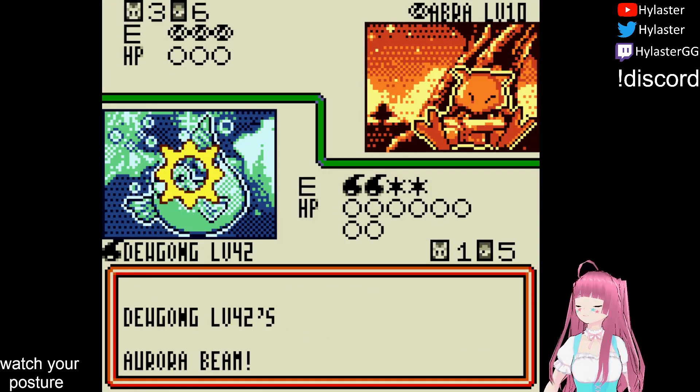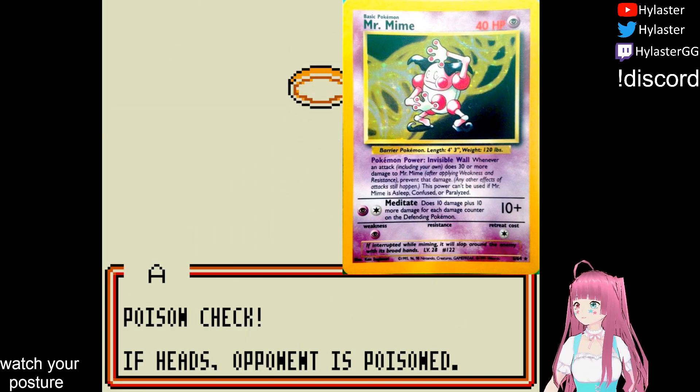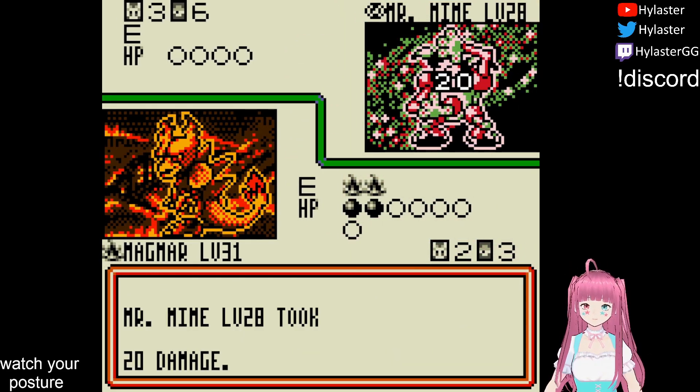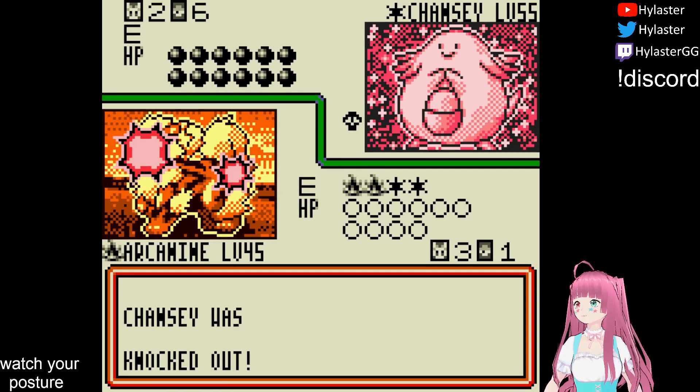The Psychic Club is the first chance that our Dewgong gets to shine, but Mr. Mime's Pokémon power forces us to swap back and forth with Magmar to deal any damage. This is more of an annoyance than a threat, though, and we finish the game without Marae taking a single prize card.